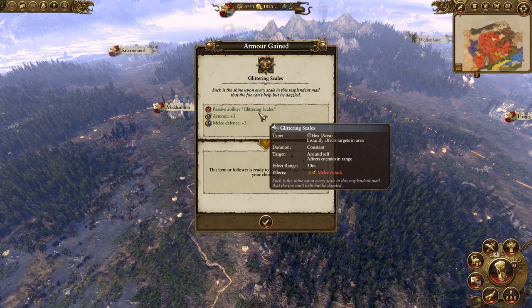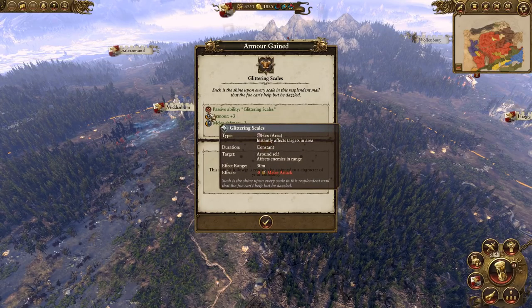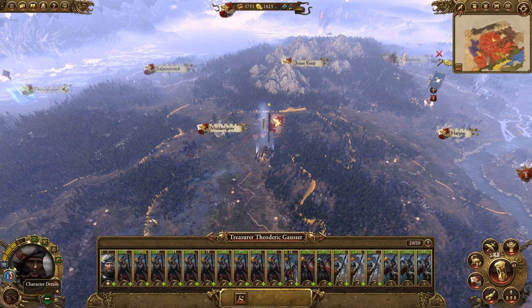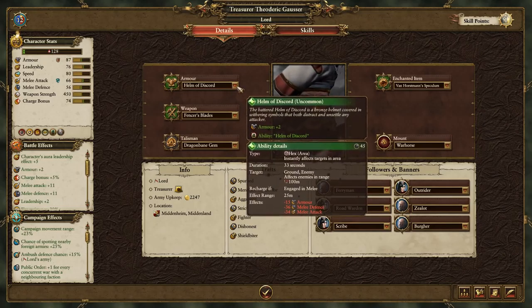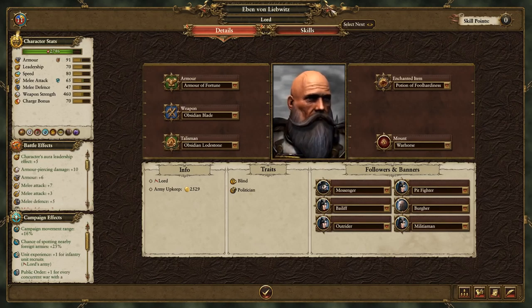We pick up obsidian amulets, finish them off, fight for the nation, get a bit more cash, and another skill up. We execute captives and unlock the passive ability Glittering Scales: minus eight melee attack to enemies in range, plus three armor, plus three melee defense. That's pretty nice.